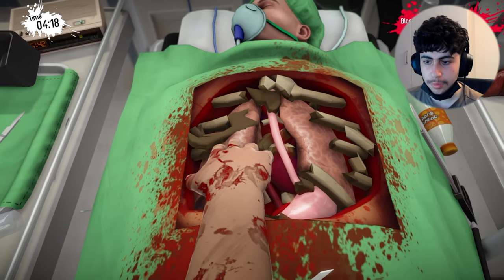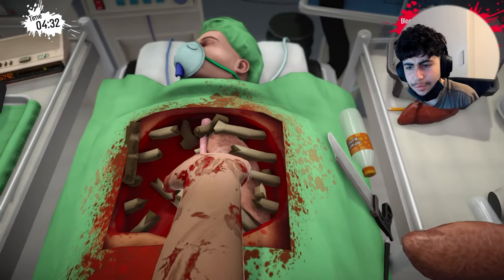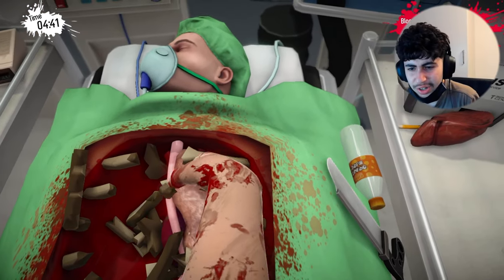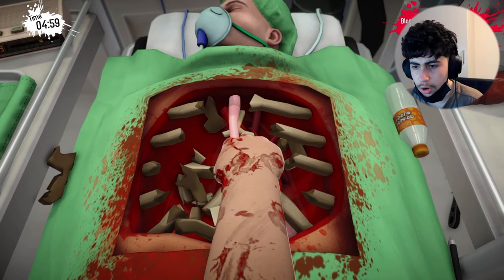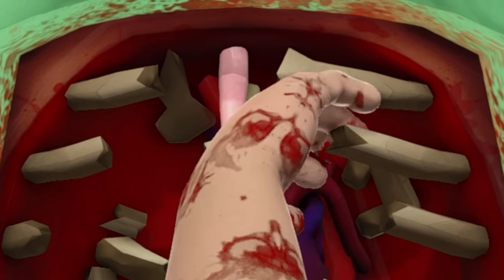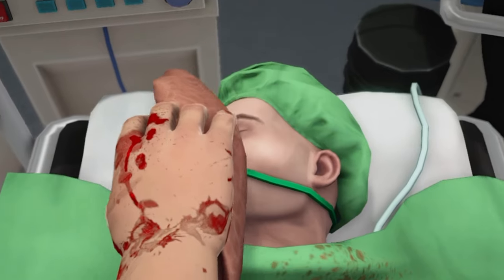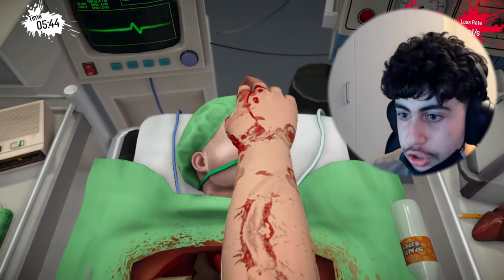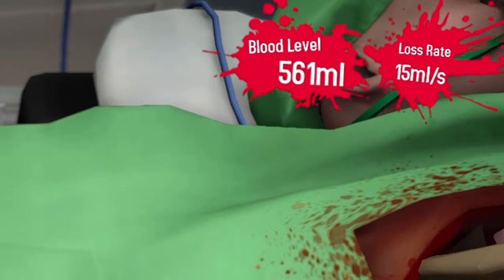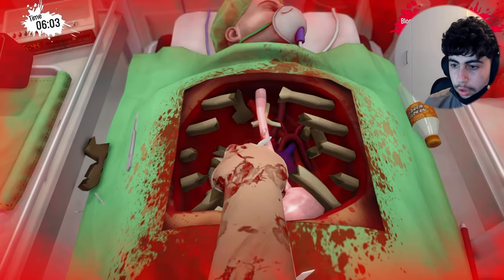Just gotta take his lungs out. Come on. This is painful even to watch. I don't know how he even feels all this. Come on. Okay, take the heart. I'm gonna grab the heart. I have to remove this pink thing first. I'm gonna just take his liver. Come on. His blood level is really going down, I have to act quickly. Do I just have to cut this off? What do I do? Come on.